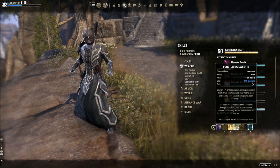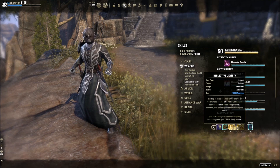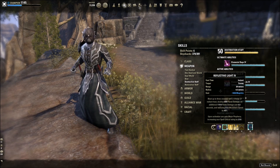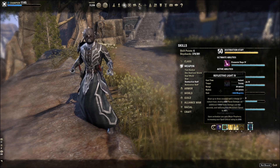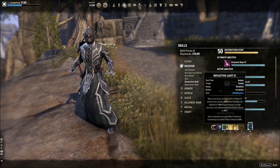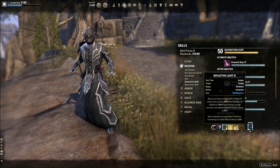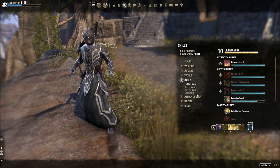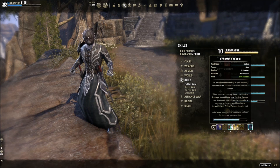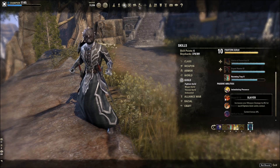On the front bar we're going to use Destruction staff primarily for the Destro ultimate, Blockade. Since sustain won't be as much of a problem with the dual wield build, we take advantage of that up front. Radiant Aura and Reflective Light — that's 6.5 seconds AoE, does a lot of damage. Almost every single fight in the game involves AoE. If you're going to do big trials and group dungeons, and for ultra DPS, you're going to have Rearming Trap on a slot on the front bar. It gives you more weapon damage, so your dual wield attacks hit a little harder.